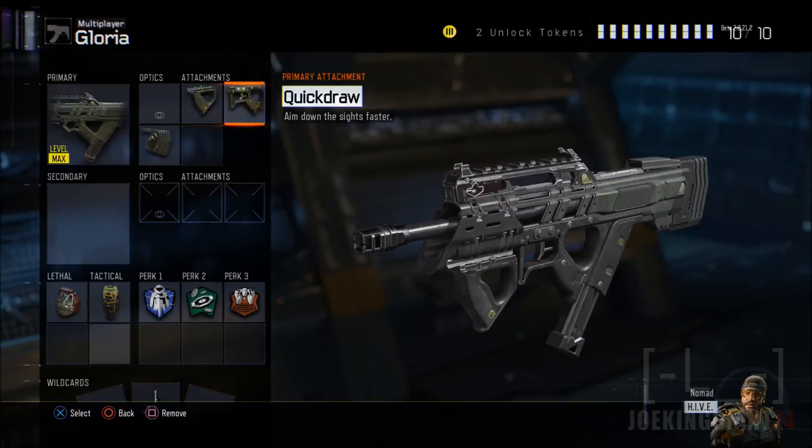The next attachment is Quick Draw, and this is quite important. If you want to beat everybody one-on-one, add Quick Draw. Without it, you carry the same damage but you'll be slower in short-range battles. When somebody pops up in your face you can't aim that quick — it's going to be maybe half a second slower and you'll be dead. With Quick Draw, when they shoot you first, you'll have a chance to take them out.